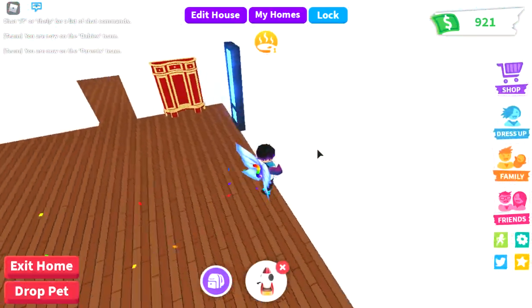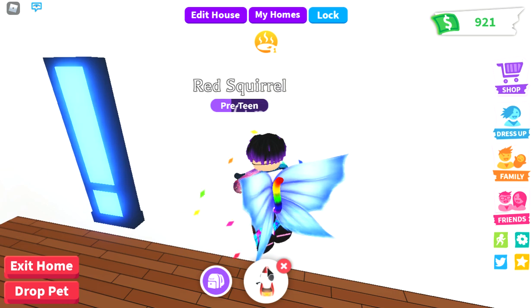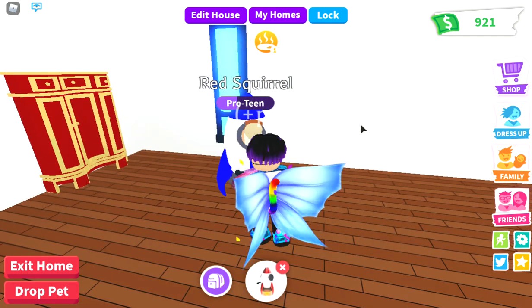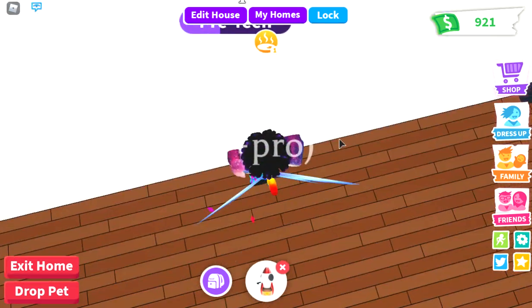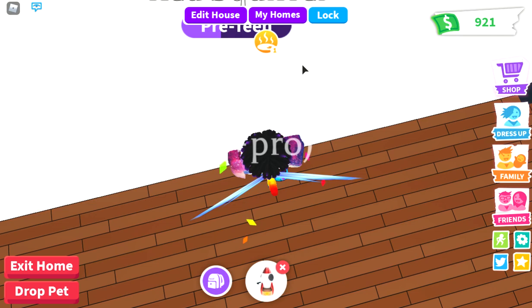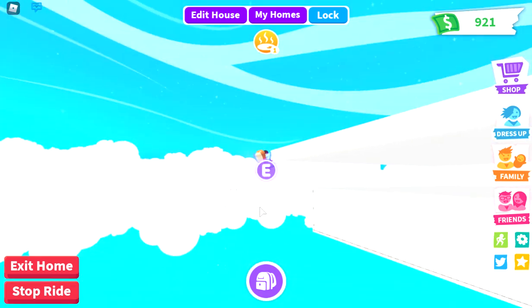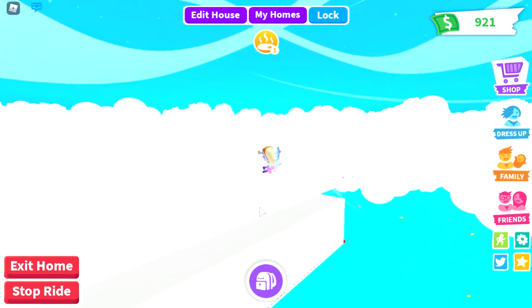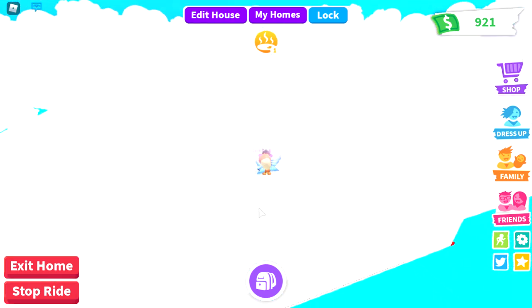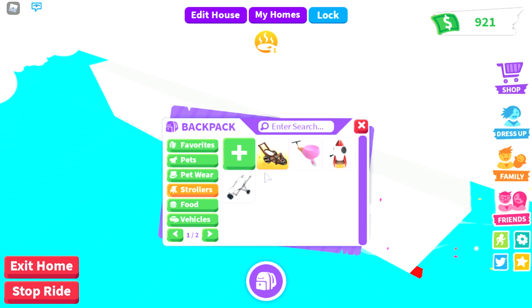What we need to do is just push and press fly. I'll just fly because that's my flyable pet. Look, we're here! You can do this in whatever house you want — this could even be your secret base. It's really cool, so check that one out.